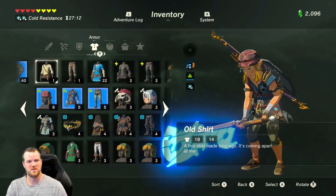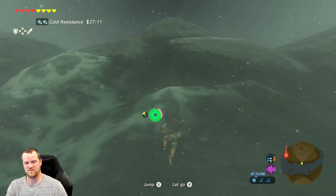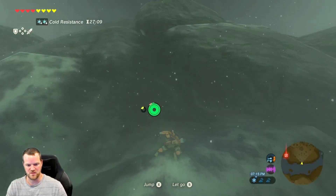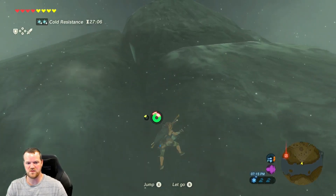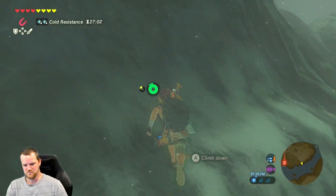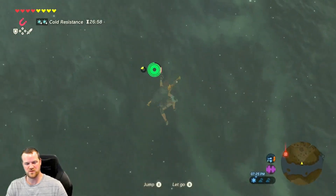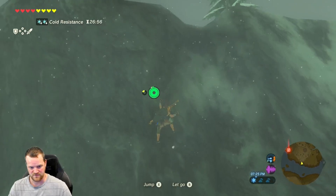We're going up. Looks like we have a few stamina replenishing meals. Every time we use one of the yellow stamina replenishing meals — what's so nice about that — is it increases your full stamina, but it also replenishes all of your green stamina at the same time. Very, very convenient.